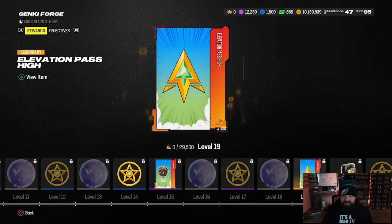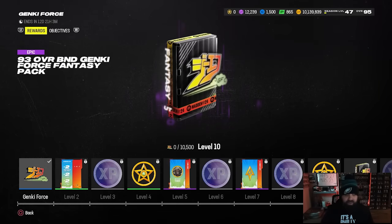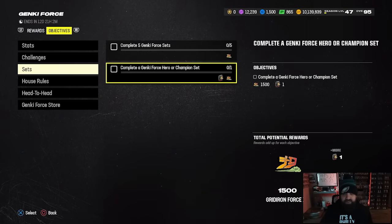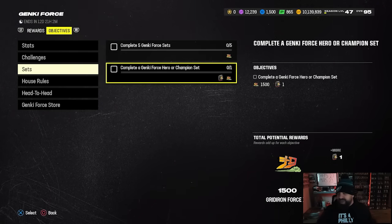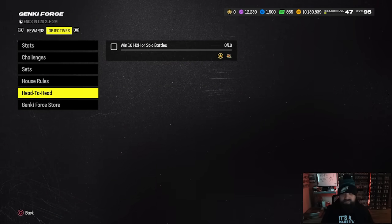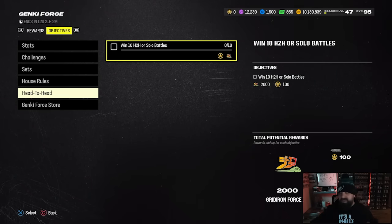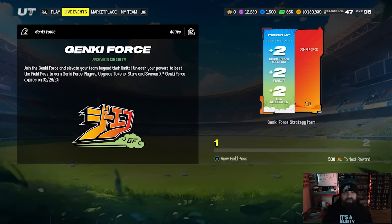One confusing thing: there are only two Jamal Williams upgrade tokens currently available in the field pass. Under the sets section of objectives, if you complete a hero or champion set you'll get 1,500 XP and a pack — this could be another way to get an upgrade token for Jamal Williams. If anybody completes a hero or champion set, let me know what pack you got down in the comments. Also, there's a small objective where 10 head-to-head or solo battle wins gives you 100 stars — a minimal amount but it adds up.